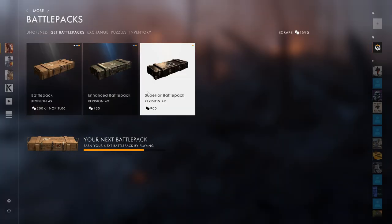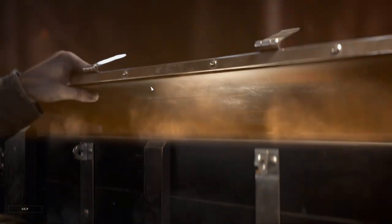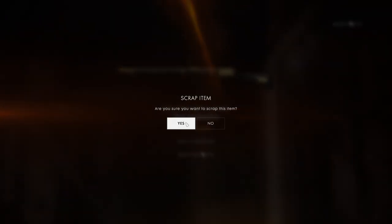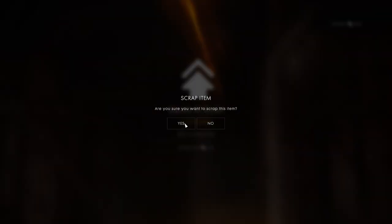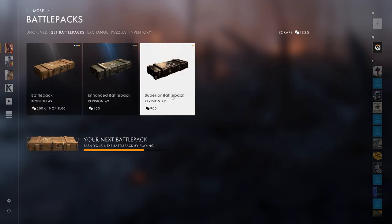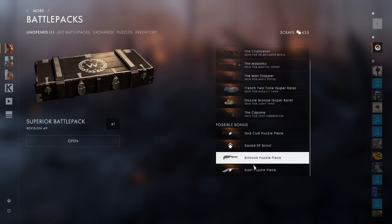We have enough for one more - let's open it. We got the knight's game that we've been after. Still a Martiniary, that's the fourth time I see this - I'm going to sell it. Another XP boost. We actually have enough to buy one more. We have 1,300, which means we can open one more. Please be the Kulak, and please be the Kikori - that's going to be the best pack opening of all times.